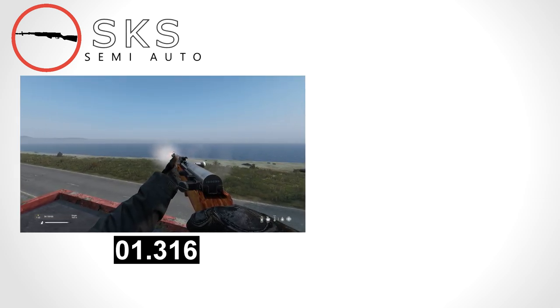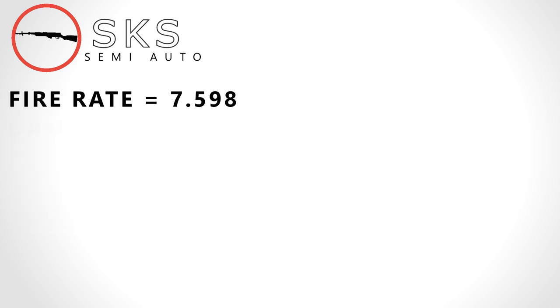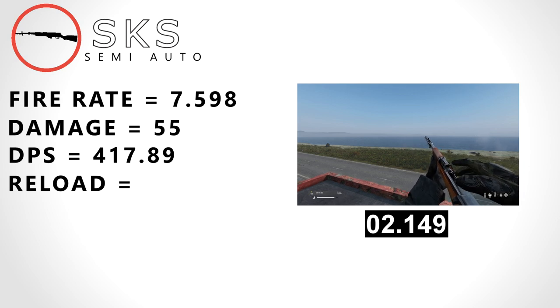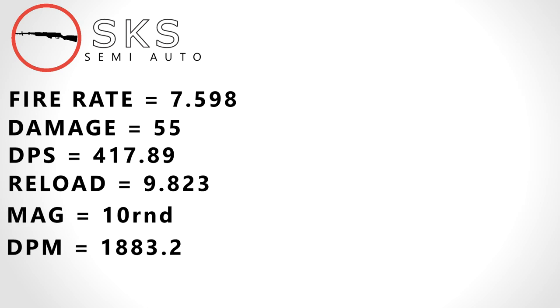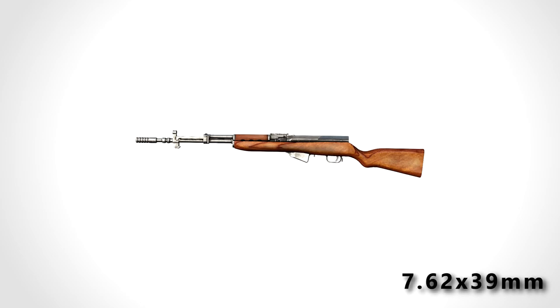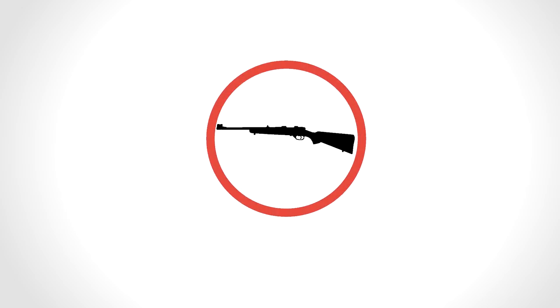Here we have the SKS, a semi-automatic rifle. The SKS takes 1.316 seconds to shoot 10 shots, giving it a fire rate of 7.6 rounds a second. It has a base damage of 55, giving it a DPS of 417.89, a reload speed of 9.823 seconds, a mag size of 10 rounds, and a DPM of 1883.2. It weighs 4 kilograms. The SKS shoots 7.62x39, takes the PU scope, ghillie wrap, and bayonet, and has an internal 10-round mag with a realistic range of 600 meters.